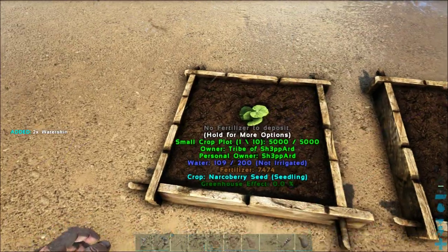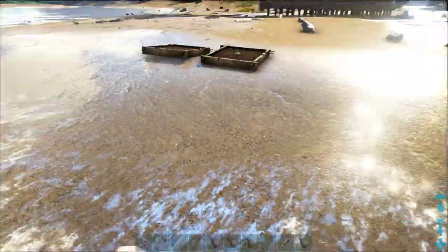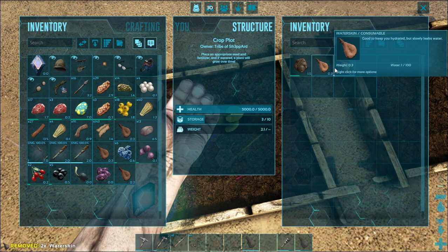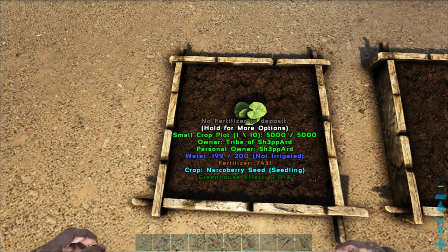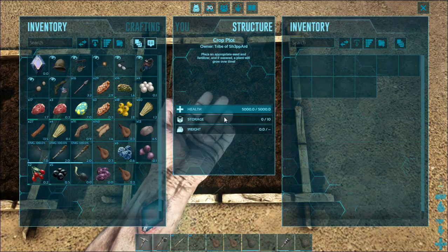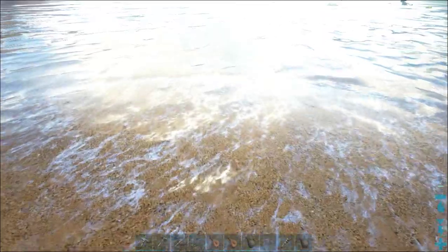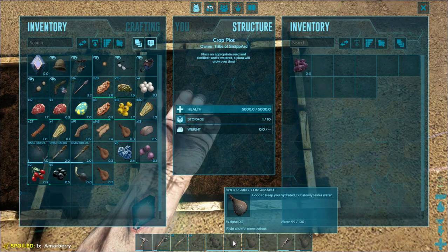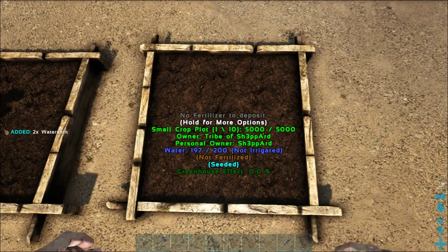Without the convenience of an irrigation system you're going to have to manually fill this thing up and constantly check your water. We filled up a few more water skins, put them in, and consume them while they're in the inventory — that takes us up to 199 water. We have our narco berries growing, and now we're going to do the exact same thing with mejoberries.